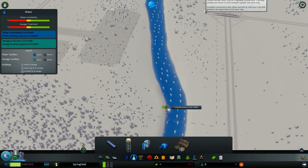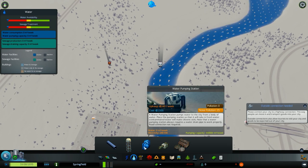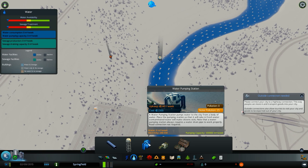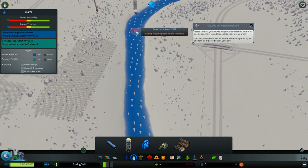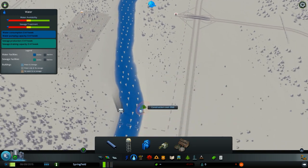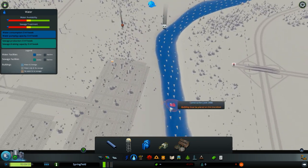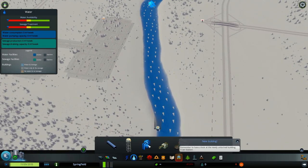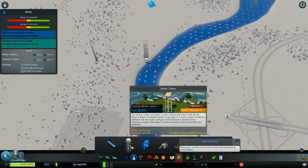You want to place the water pumping station at the top of the river and the water drain pipe at the bottom. The difference between the water tower and the pumping station is that the pumping station produces two times more water than the water tower. But if you don't have a river that flows down, don't use the pumping station — you'll just pollute the same water you're going to use. If you have no access to a river, use the water tower.